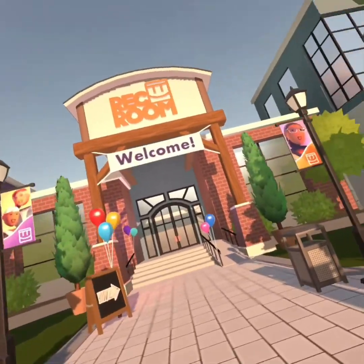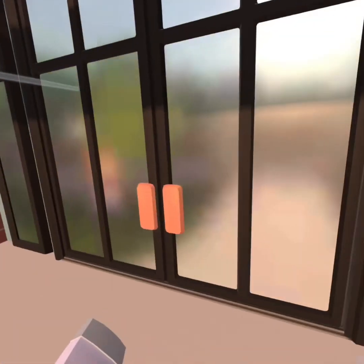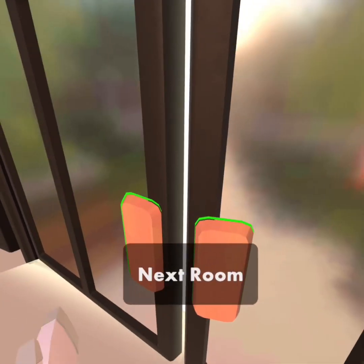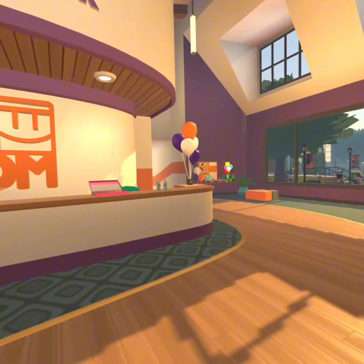This is for new players. So first you're gonna start walking — it could be the left joystick. Go ahead and hit the trigger to go to the next room.